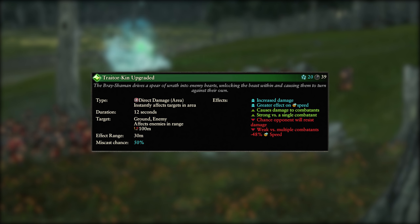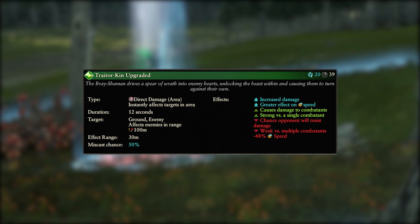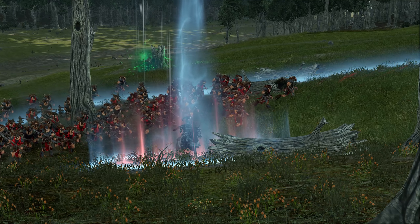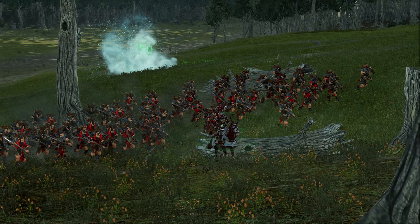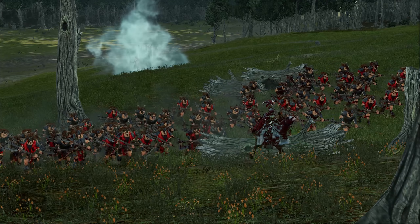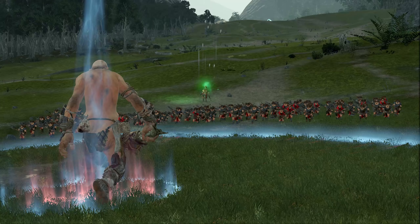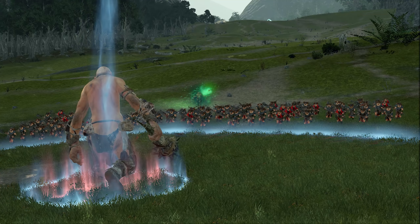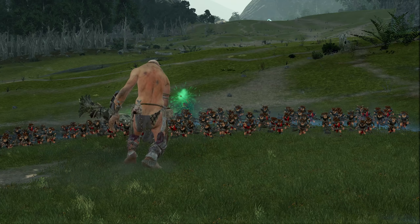The overcast version costs 20 winds of magic and deals increased damage as well as reducing speed by a massive 48%. This overcast version is great for casting on lords on incredibly fast mounts with large health pools, as they will have no means to run away and not much HP to do it with. Both versions are great versus armies with a lot of single targets such as lords, heroes, and giant units. The regular spell is best used against heroes and less threatening giant units, whilst the overcast is best used against lords and top tier single entity units.